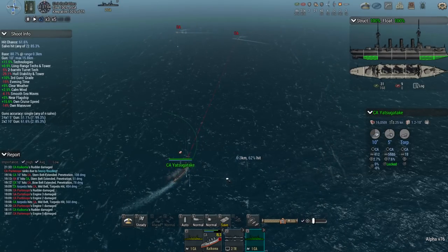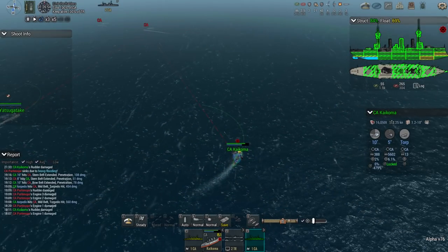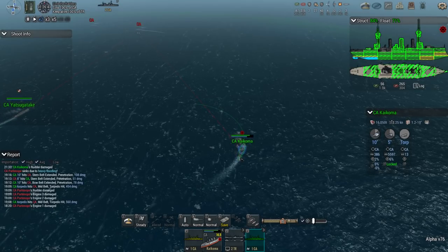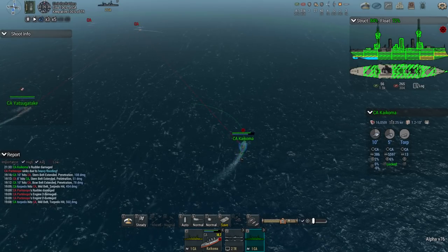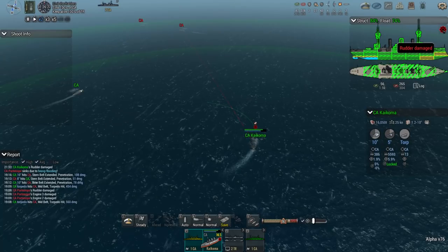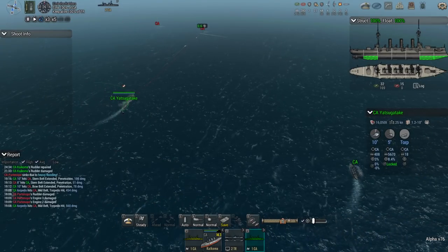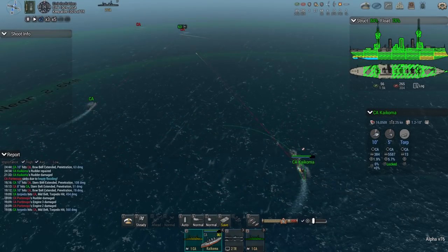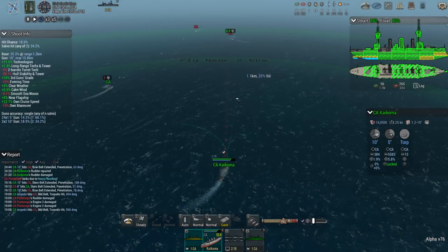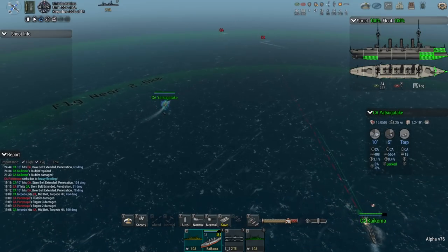Such a beautiful sight seeing one of them go down. Let's pull it back to half and tighten up this turn because we really need to charge in on these two. It looks like we've lost quite a lot of power — we've got rudder damage so we can't actually turn at all. We're going to have to get the Yetsugataki to push in here. Floatation is at 72 so we are pumping the water out. The rudder appears to be good now, so get back up to full speed.